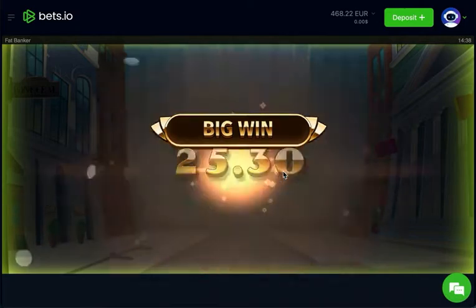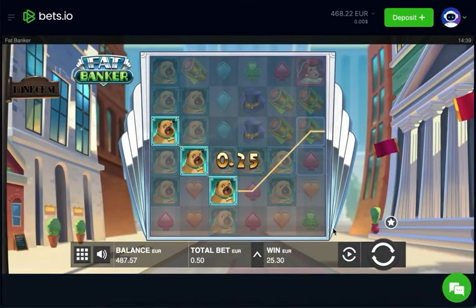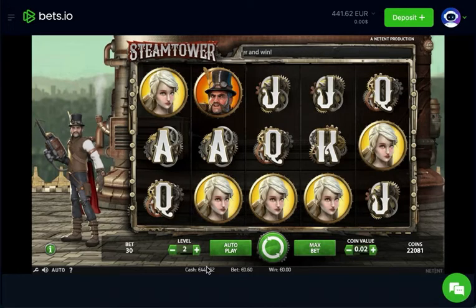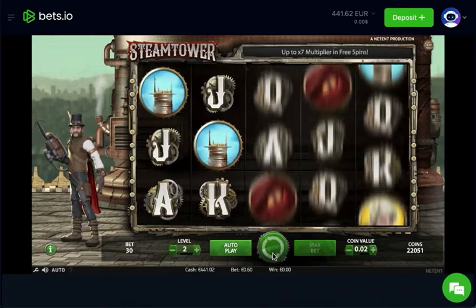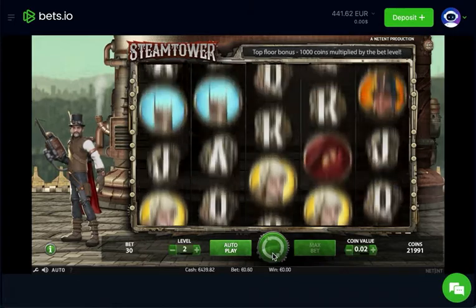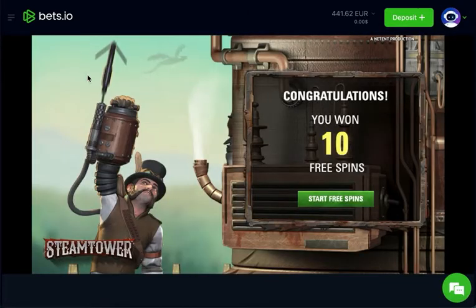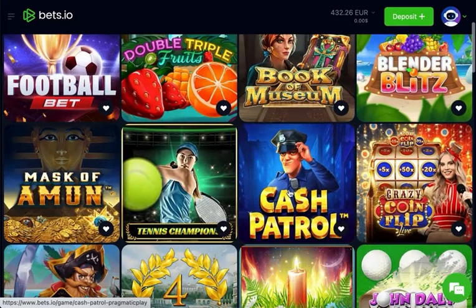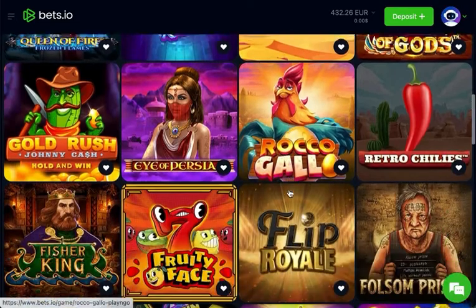That's 25-30 euros — not bad at all, a nice little boost back up to 487. Fat Banker has given quite a few teases but it just feels like the bonus is never coming. I don't want it to destroy the balance, so I'll pick something else. Steam Tower next — this is handy for getting a quick bonus normally. It produced the goods with a fairly quick bonus: three bonuses in, balance at 432.